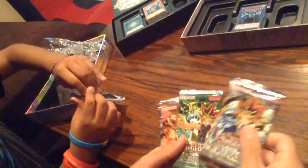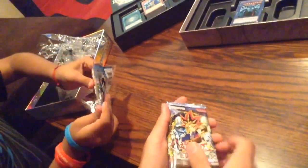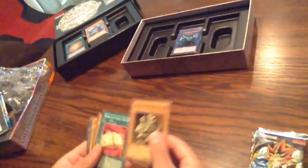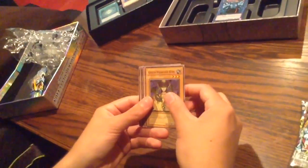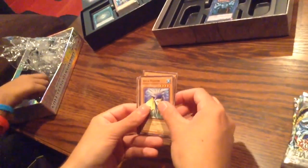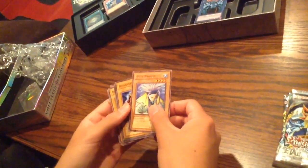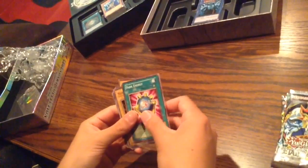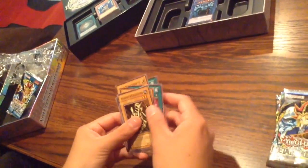Alright, let's see. We got Mammoth Graveyard, Book of Secret Arts, Metabat, Green Phantom King, Aquamador, Dissolverock, Dark Energy, Fiend Reflection No. 2, and Violet Crystal. Alright, that's good.